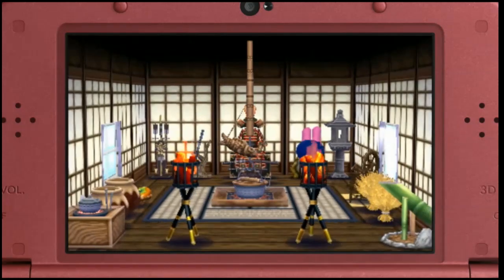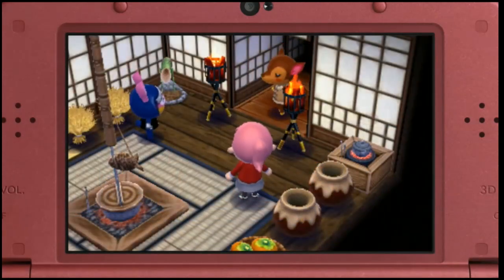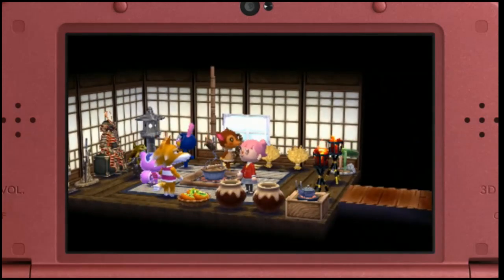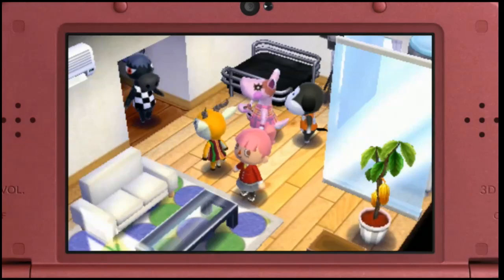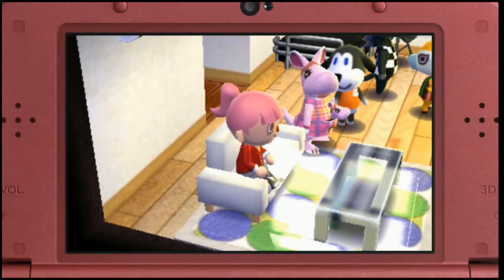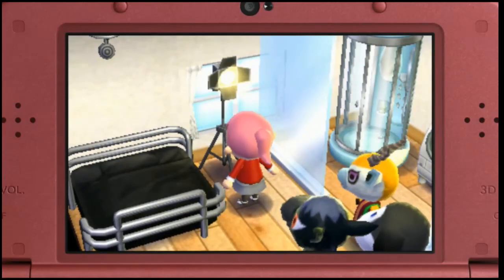After designing their room, you can scan additional amiibo cards to invite other animals to come visit their house, and then kick back and watch them have fun together or snap a photo. In other words, amiibo cards let you experience a different side of the Animal Crossing world than you normally see in the core series.